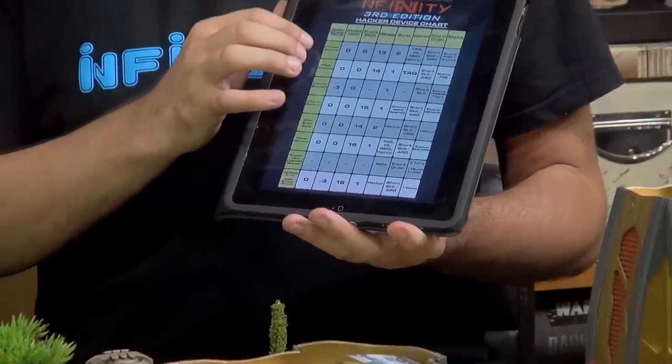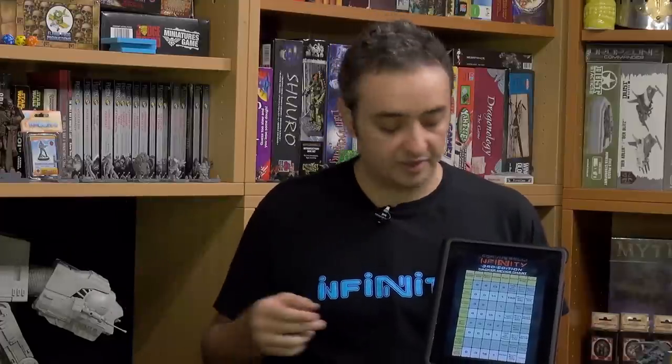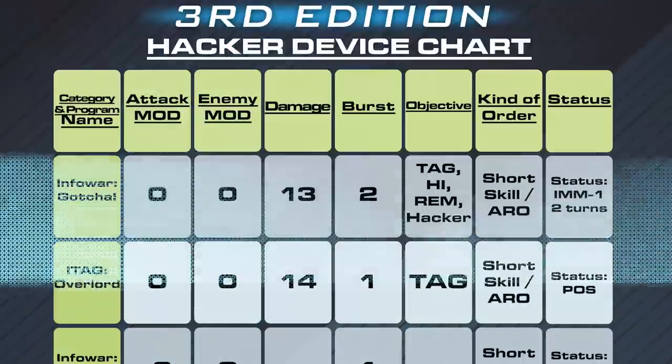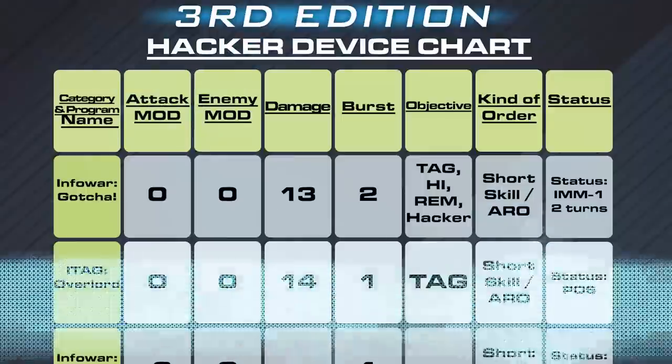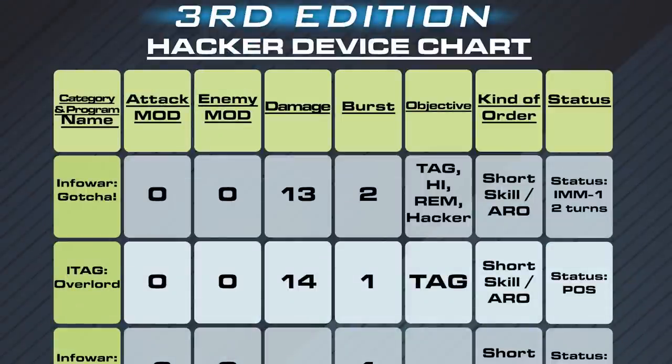For example, the program Gotcha belongs to the category Infowar. It has a zero modifier for the hacker and zero modifier for the objective. Damage 13 — so now hacker programs have a damage value against the enemy.